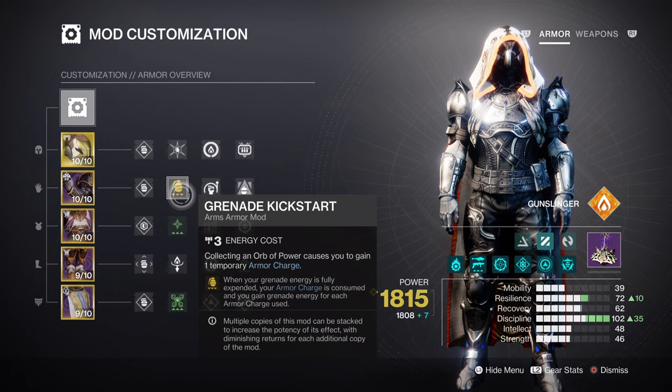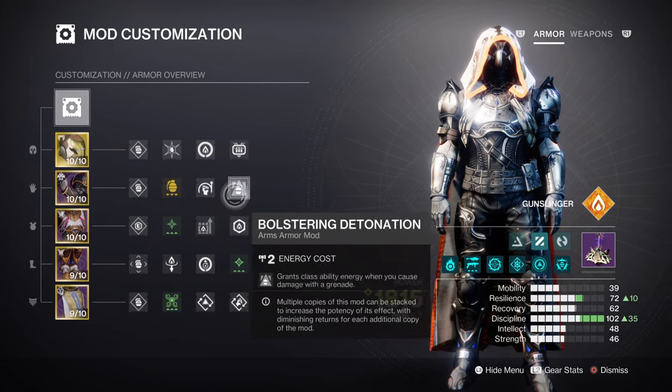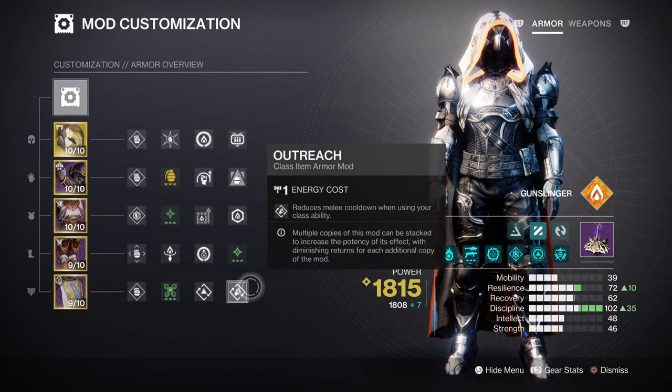With Grenade Kickstart available, we will get back 31% grenade energy from activating our 4 stacks of armor charges, which should be easy when you have stacks on stacks available. At the same time, this will also benefit our mobility and strength stats via Momentum Transfer and Bolstering Detonation mods, providing 12% energy to those areas. For mobility, this is handy when paired with Gambler's Dodge so you can keep your melee stat filled as long as possible. For strength at tier 4, we'll need fragments to help keep knives available — if we miss or mess up our knife throw, we'll need passive means to get them back.